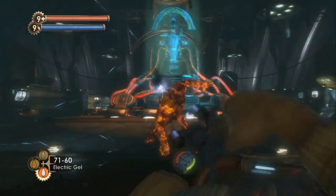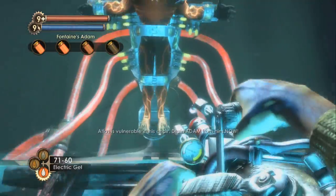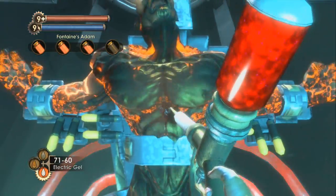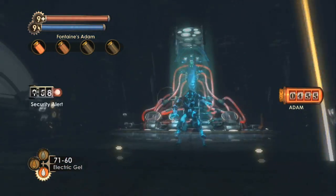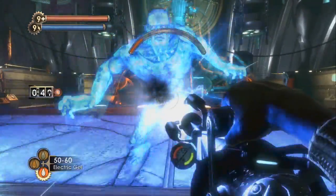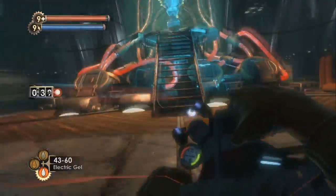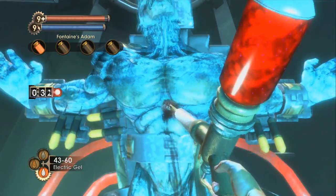Now right now I'm playing on easy, so that's why I'm having such an easy time with this. Pretty much what you want to do is play the game normally until you get to the very last atom bottle thing — I forgot what it's called. I've beaten this game like six times and I can't remember. I find it's really fast, just use the electric gel on them. You'll never have to reload, and you'll just whoop his ass.